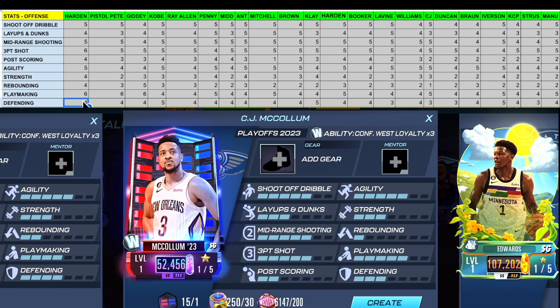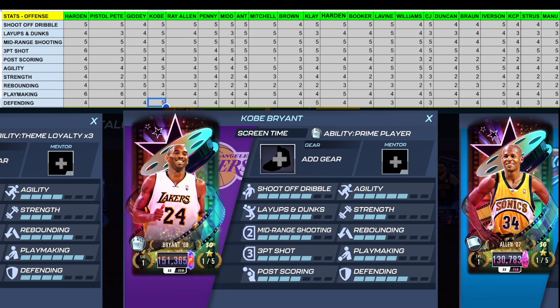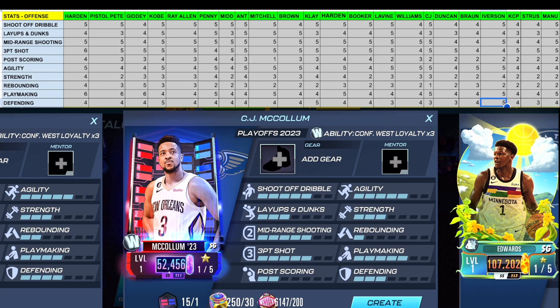CJ McCollum also has a three in defending. With the baseline being four, 18 of 22 shooting guards have higher than a three in defending, making his defending below average. The players with a five in defending are Klay Thompson, Kobe Bryant, and Allen Iverson — the best defending shooting guards of May, and no coincidence, some of the best overall shooting guards in the game.